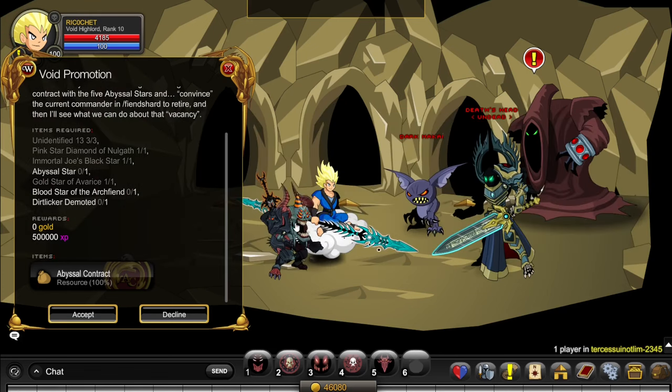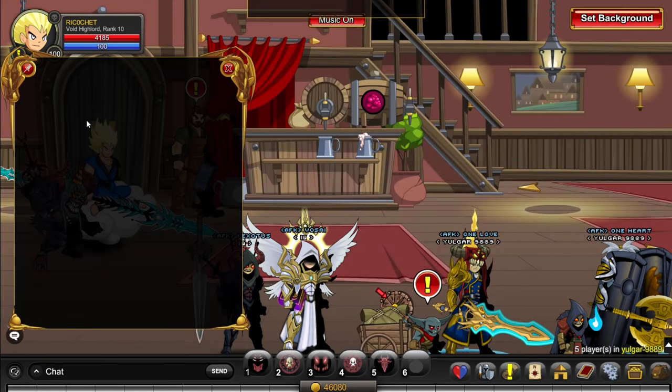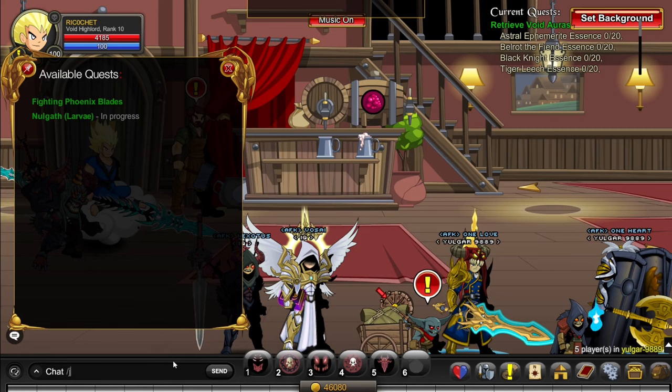If you have it, I recommend using the Nalgath birthday pet or the bounty hunter pet as they're great pets. But if you don't, you want to go to slash join Yulgar 9889. Over here you click on the larva pet and you click accept. Then you go to slash join elemental.